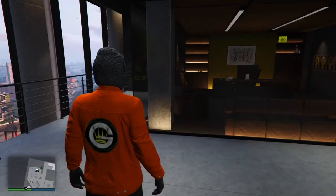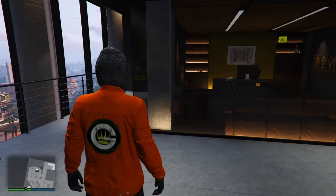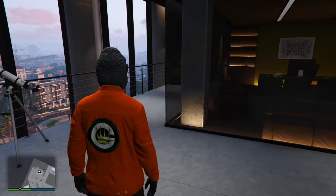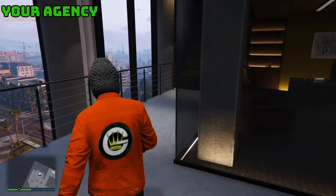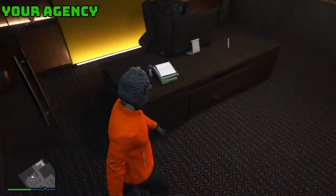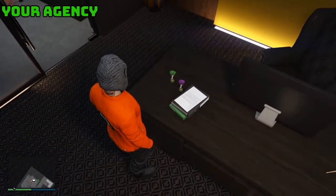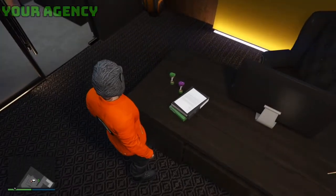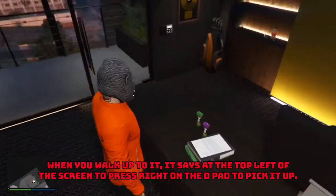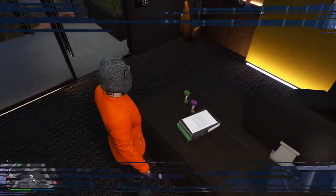Hey guys, in this video I'm going to be showing you all the media stick locations in the new update, The Contract. The first one is in the agency on the desk — it will spawn right in front of these bobbleheads, well actually in the back of them. I've already got all of them, but I'm just showing the locations.